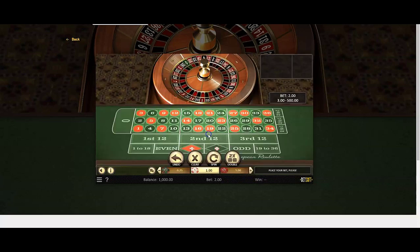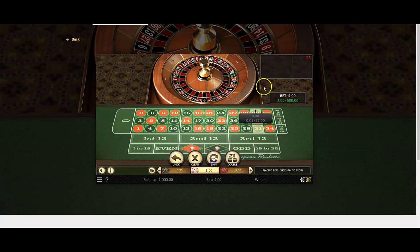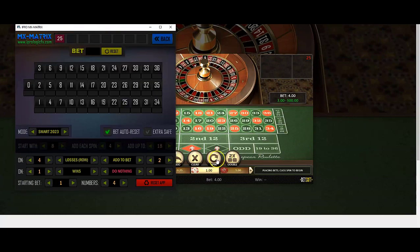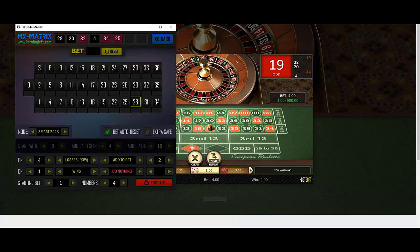We just want to get numbers first — that's the only way we can put them into the program. So we spin a couple of times. The first number is 25, then 34. We keep getting numbers: 28 was the first, and the last number was 19. So we have 3, 13, 27, and 36. We put those into the app: 1 unit each on 3, 13, 27, and 36.